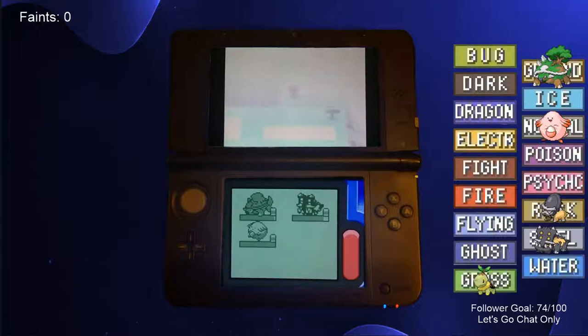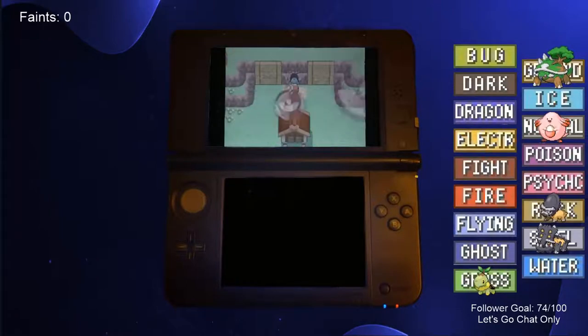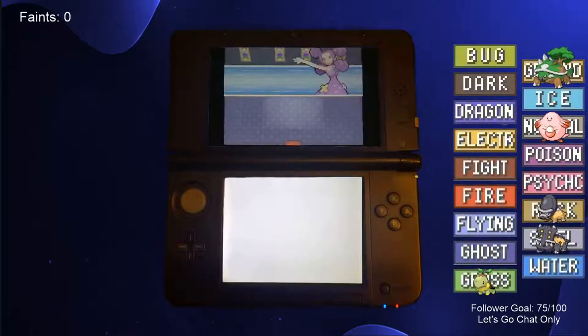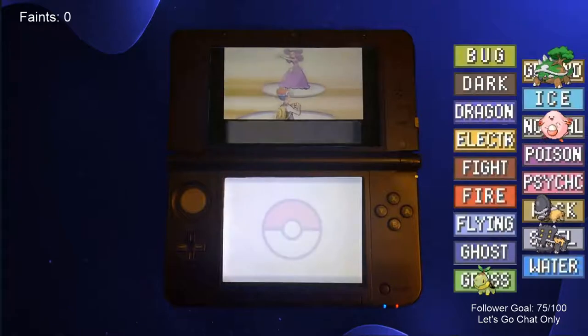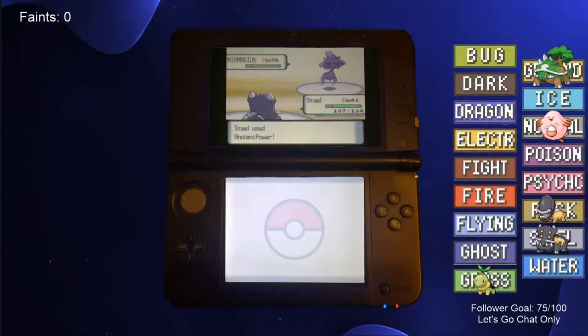We traversed the fog on Route 210 and arrived in Celestic Town. After receiving a pair of black glasses from a shady male, we battled another Galactic Grunt and got the HM for Surf from Cynthia's grandmother. Our next challenge was beating Fantina, the Hearthome City Gym Leader. This wasn't actually that challenging though, as we just increased our stats with more X items and swept her team with Bastiodon.